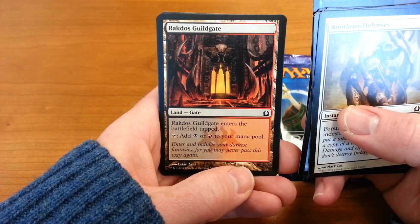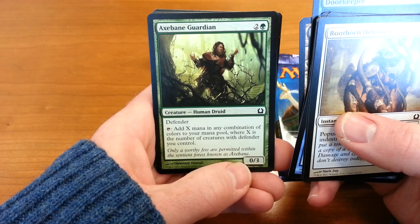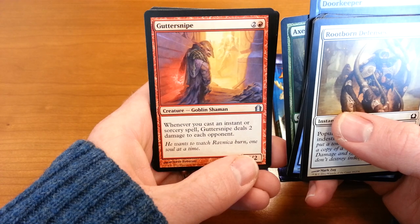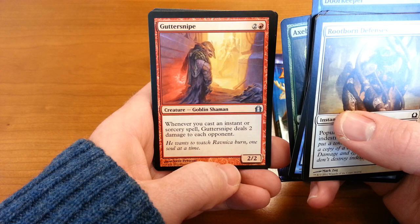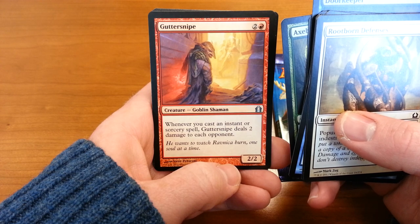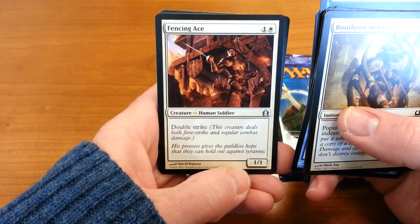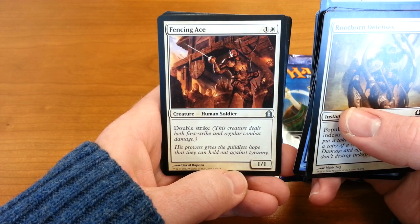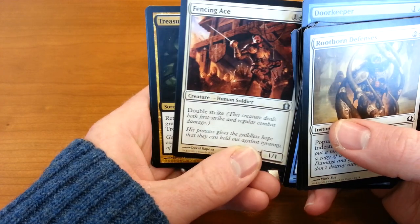Rakdos Guildgate — dual land. Alright. Ax Bane Guardian. Getting into the uncommons. Gutter Snipe — whenever you cast an instant or sorcery spell, Gutter Snipe deals two damage to each opponent. That's not bad. Fencing Ace — that's a dumb name for a card. Double strike. So it's a small creature with double strike. Not bad.